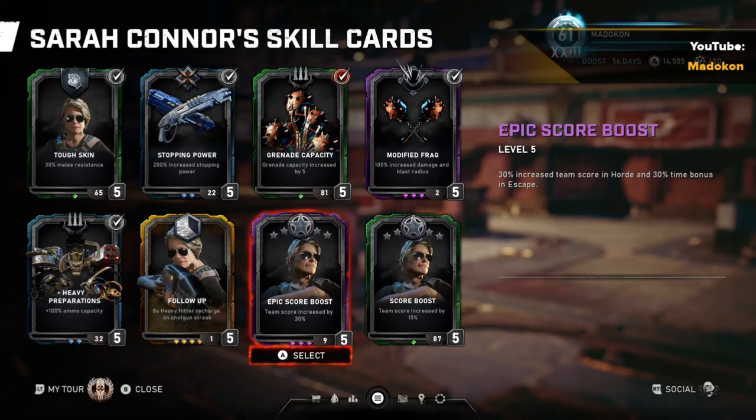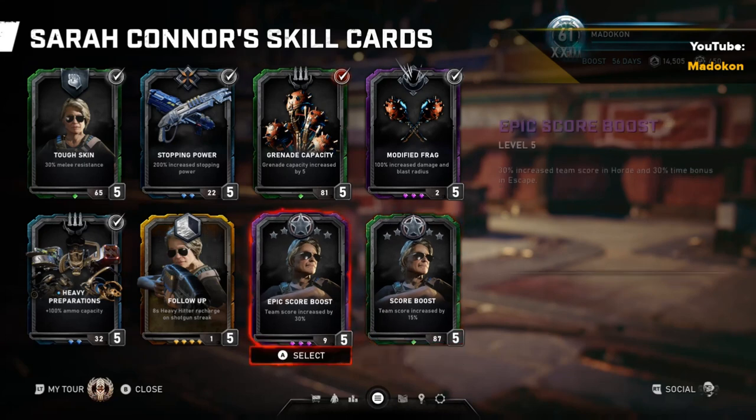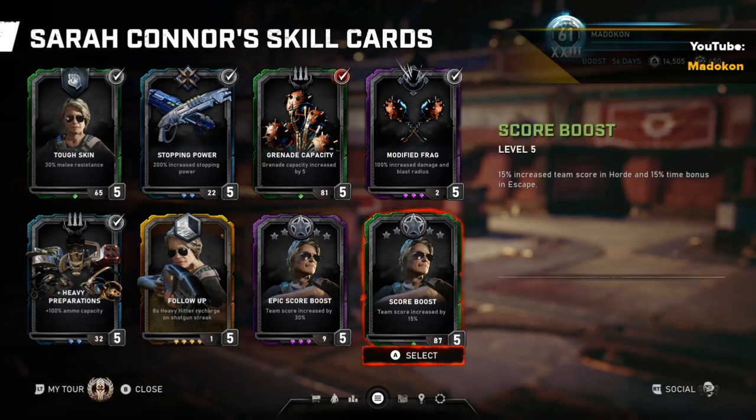On to Epic Score Boost — 30% increased team score in Horde — and Score Boost — 15% increased team score in Horde. When it comes to these two cards, if you're not going for a high score run, they aren't going to do much for you.